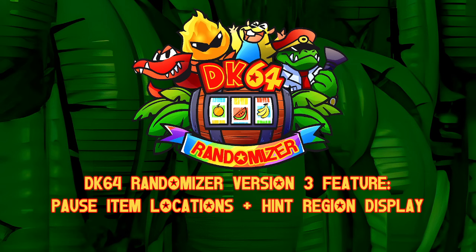The next feature is pause item locations and hint region display. A lot of the issues people were having with Season 2 and 2.0 was not a lot of information being given to the player on screen whilst they're playing the game. They're asking, well, I'm in this location - what hint region is this? And they'd pick up items and forget what items they collected where because they played the seed two days ago. So in-game, there will now be on the pause menu a little bit of text which will say what hint region you are in. There's also a screen which tells you every single item in the game and where you got it, if you got it already. It's not going to give you that information in advance, so it's really useful for those who don't like excessive note-taking.